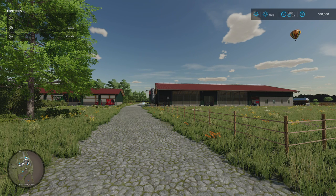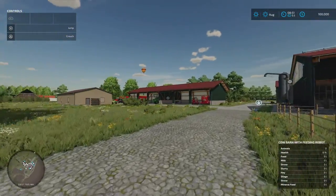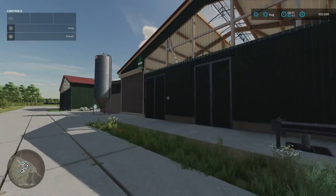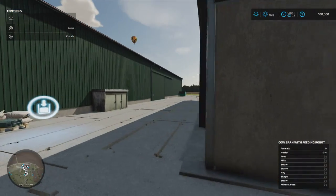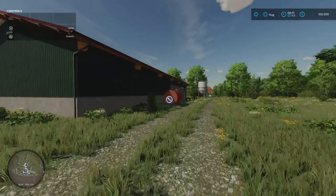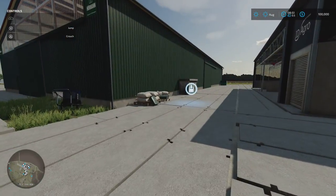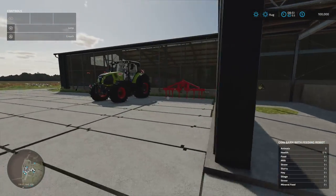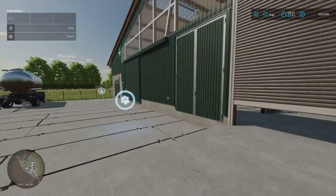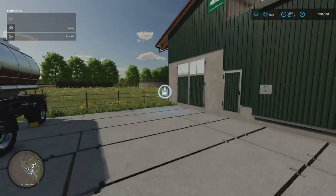We'll talk about the biogas plant — on all three game modes you start with the biogas plant. You can't buy the plot of land either, so you just have the biogas plant there to use. Carrying on, we have a cow barn with robot — it's always nice to have that robot. The first of these is a fertiliser point, just there. We've got a fuel point — a 10,000-litre fuel tank, but it is empty, so you'd need to fill it first.